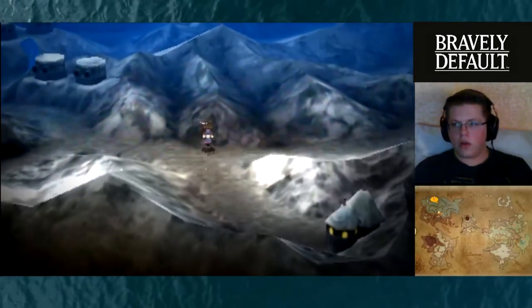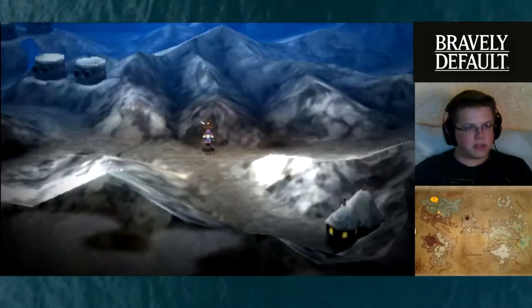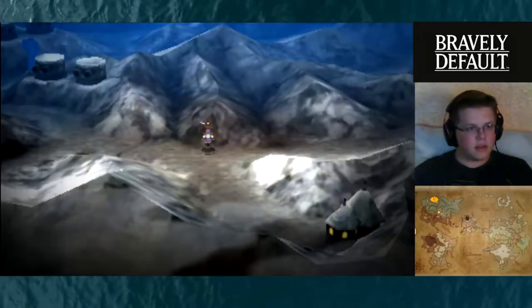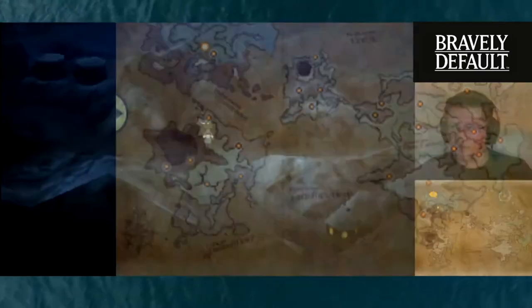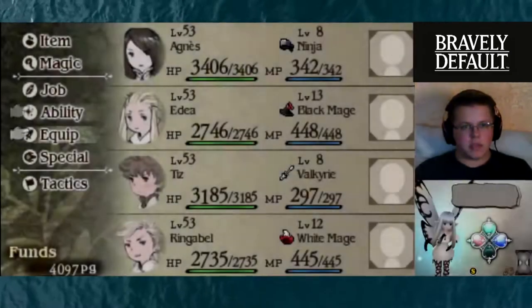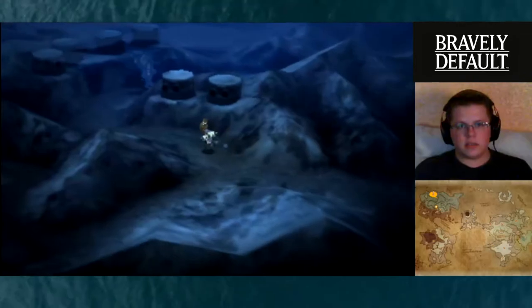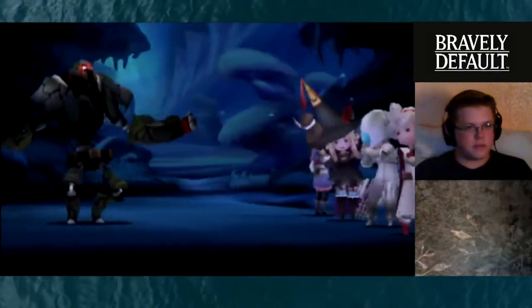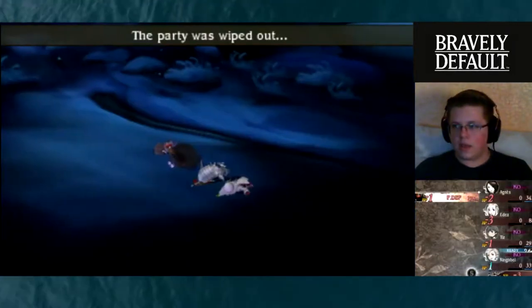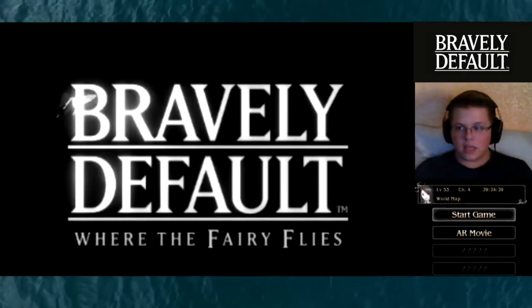Okay, so if we look on the map — here are the three passages. Let's take the middle route, the shortest. Ooh, but we have a big enemy. Let's fight it — I want to take the shortest route. Wow, it actually managed to punch everyone to death. That's surprising — I definitely don't think that was fair. Let's try that again.